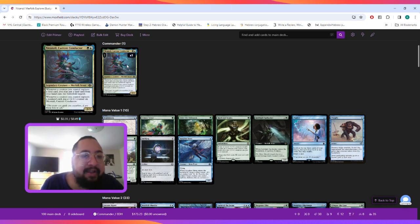Hello everyone, this is Lexicon Architect, and for today's Commander we're going to be looking at Nicanzil, Current Conductor — a Simic legendary creature, Merfolk Scout. It says whenever a creature you control explores a land card, you may put a land card from your hand onto the battlefield tapped, and whenever a creature you control explores a non-land card, you put a +1/+1 counter on Nicanzil. The general strategy is to play explore creatures to ramp, buff our creatures, and filter our deck, since we can put the revealed card into our graveyard.